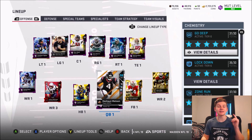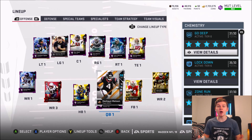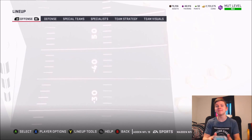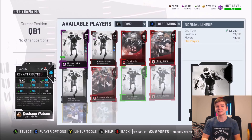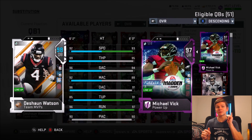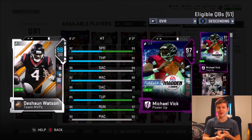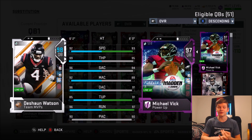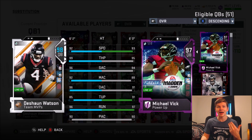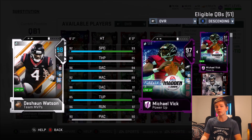What's going on guys, it's Zerksy coming at you today with another YouTube video. Today we're doing DeShaun Watson Team MVP gameplay. This card looks really really good. I have Go Deep completely maxed out, Sprinter maxed out so he gets plus two speed, and John Madden passing so he gets plus one to basically everything.